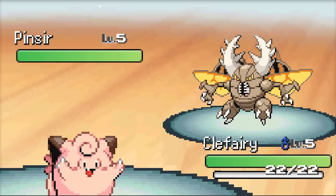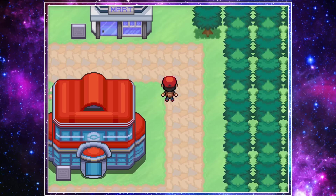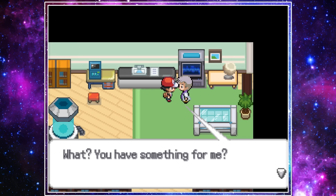Our rival somehow started with a double Pinsir fusion, which made Mega Pinsir. Luckily, its stats were no different than its normal form, so we were able to win our first battle. We then ran an errand for Professor Oak by running to the nearest PokeMart and grabbing his satchel. After returning it to him, he gave us a Pokedex and some Pokeballs, which meant it was time to begin our journey.